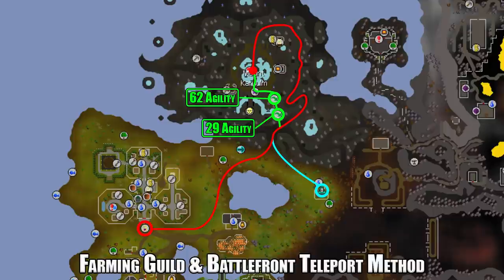The first couple of travel methods are a bit of a longer run. The Farming Guild teleport via a Skilling Necklace takes you to the entrance of the Farming Guild; travel northeast following the path all the way around if you lack the agility shortcuts — 29 agility for the first shortcut, 62 for the second. You can use a Summer Pie to boost agility. You also have the Battlefront teleport on the Arceuus spellbook available as a tablet or spell.